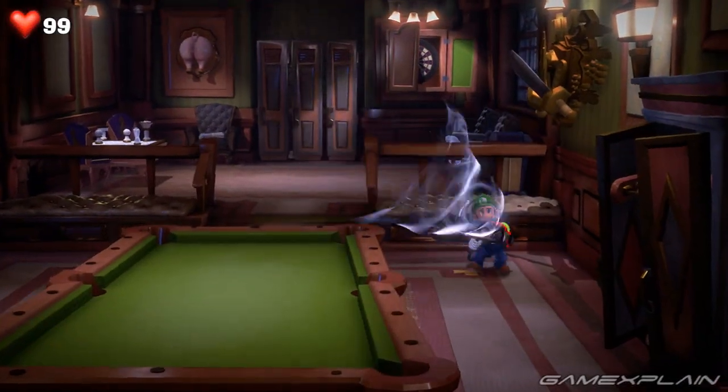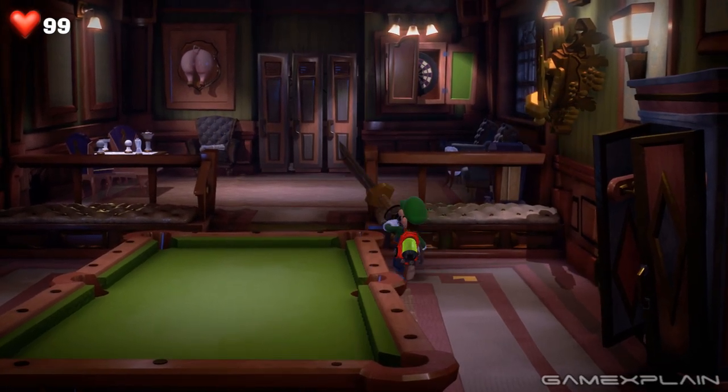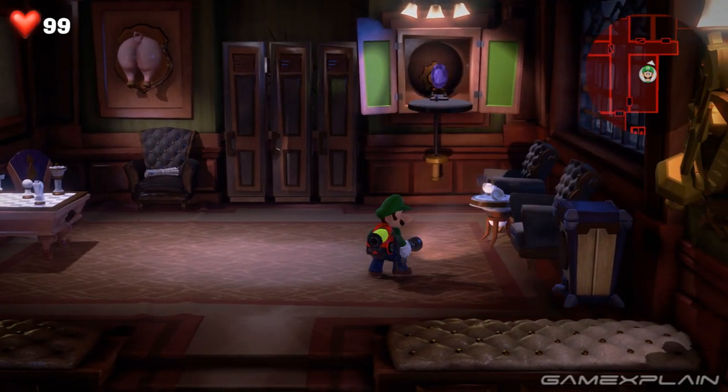The purple gem is inside the game lounge with a pool table. To the right of the table hung on the wall is a shield with two swords. Use the Poltergust to grab one of the swords and take it to the dart board. Fire it at the board to reveal the gem.